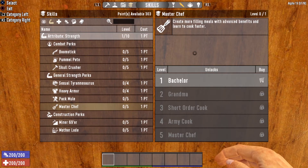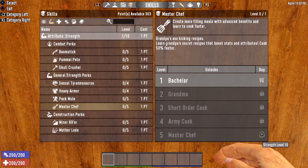Drink recipes are unlocked with the Master Chef perk, which is located in the Strength tree. In order to unlock all of the drink recipes, you will need to get your Master Chef all the way up to level five, which means your Strength needs to be up to level ten.